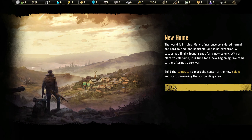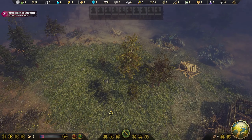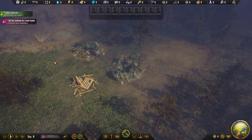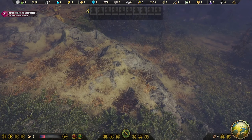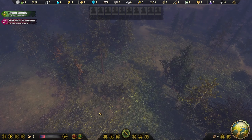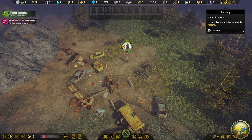The world is in ruins — many things once considered normal are hard to find, and habitable land is no exception. We're going to look for a new colony location and we need to build a campsite. We've got some plastic, and wood is super important. It doesn't look like we have a whole lot of wood stacks just laying about. I was kind of hoping for a lake or something like that for water — oh, there's one all the way up there, so we're going to want to head that way.